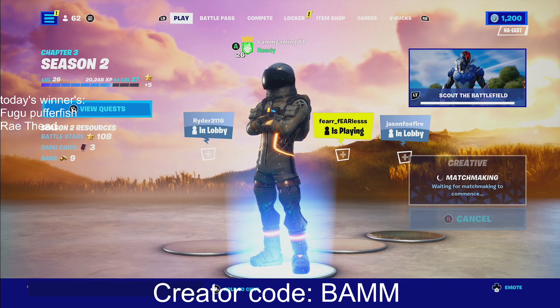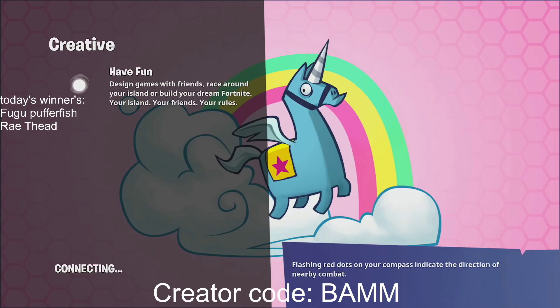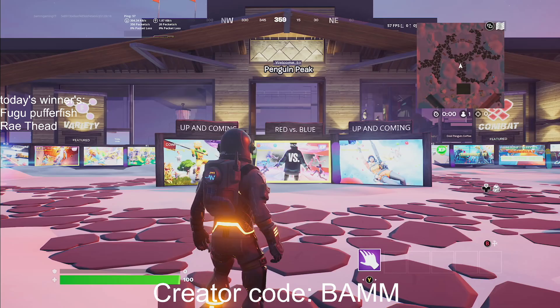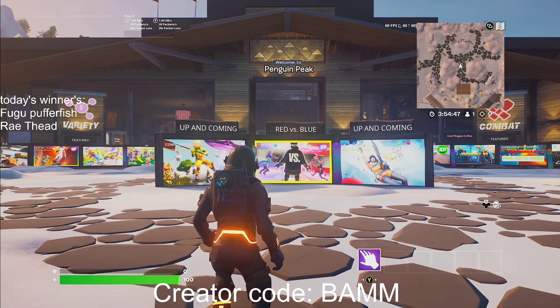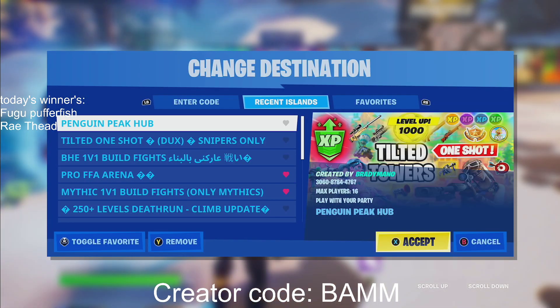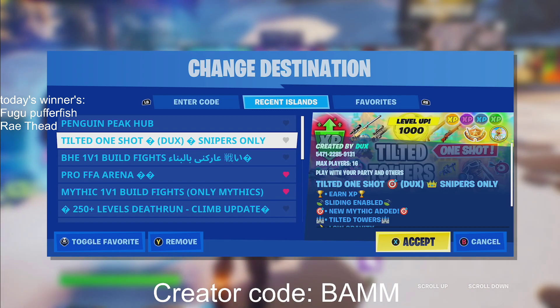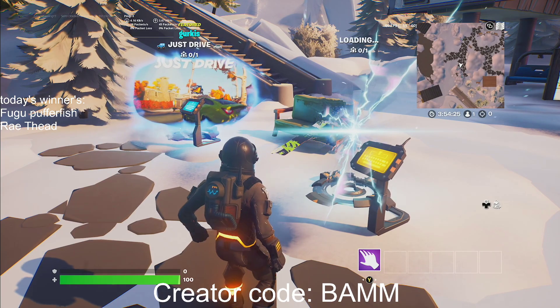What you guys wanna do is queue up for creative mode. Once you get into creative mode, you're gonna follow the steps that I give you and you're gonna get some crazy XP. Also, if you have any questions, make sure to ask me in the comment section down below and I'll make sure to answer every single one of your questions. Once you're in here, you guys are gonna go over to one of these keypads and go to the island code right over here. The island code is gonna be 9471-2285-9131. You're gonna wait and load into the map.